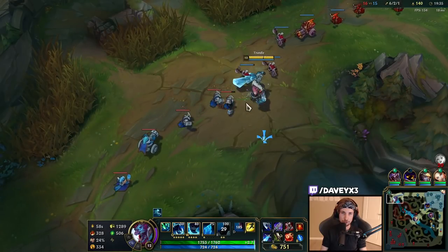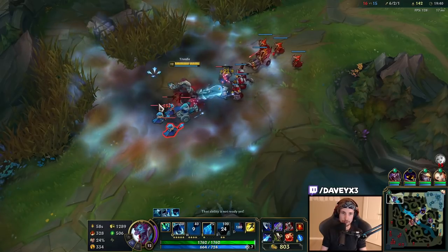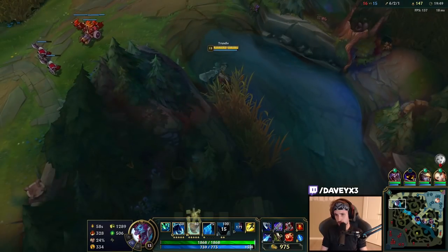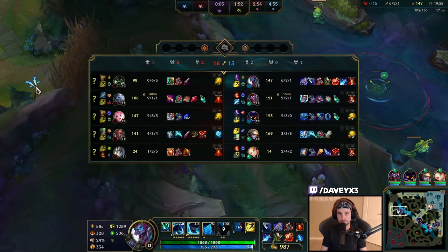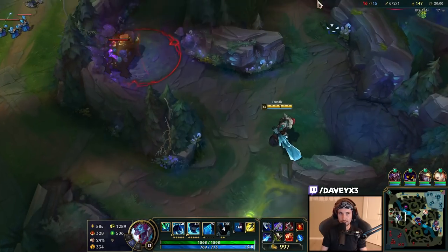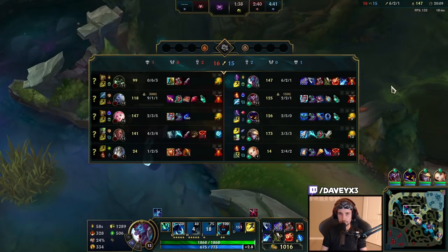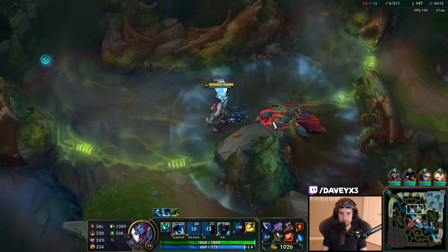I was thinking about going for Mercs earlier for the CC. I went for Steelcaps because I was thinking about Lucian and partially about Volibear. Warwick is a guy we cannot kill here. I can never kill Warwick because Volibear is always there, and if I try to group up they're also stronger than us.